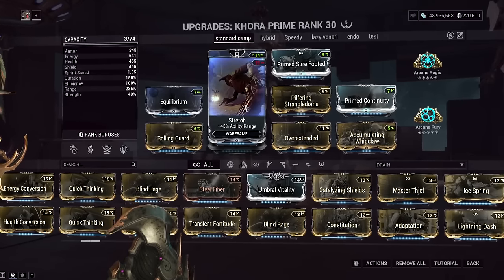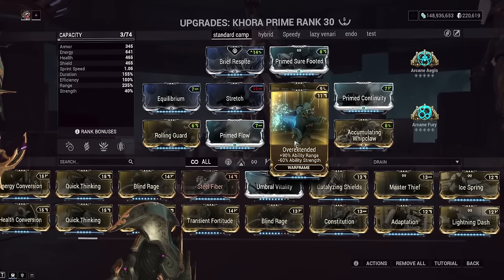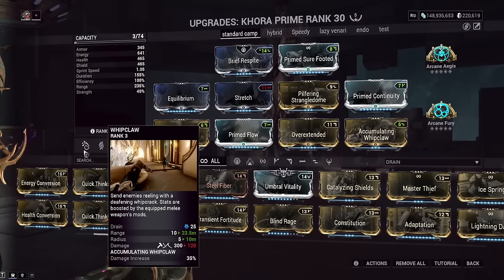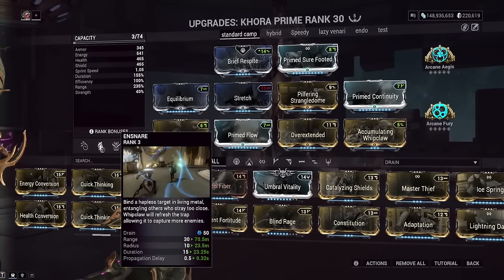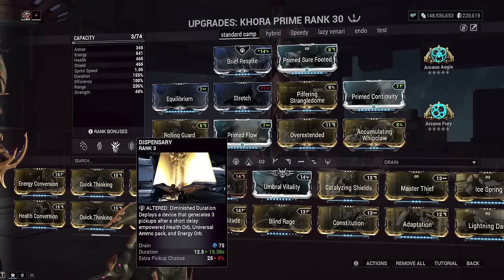Stretch gives us more range, and Overextended gives more range too. We don't really need Power Strength that badly, so the negative Power Strength doesn't really matter. We have enough range to get us over 200% — 200% range is when the range cap on Whip Claw kicks in — but we actually went above 200% range because Strangle Dome and Ensnare both benefit from increased range. The Dispensary ability from Protea is not affected by range in any way, as far as I can tell.